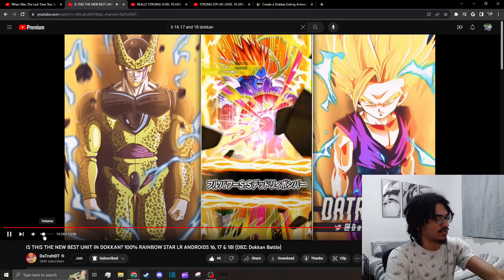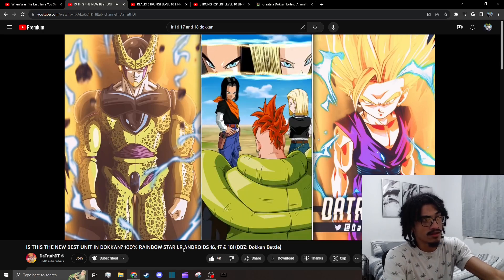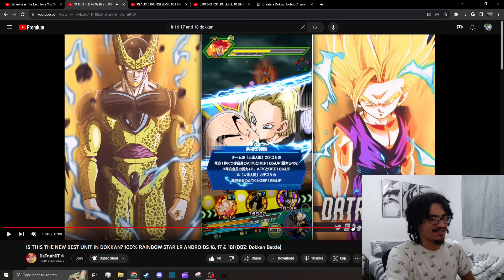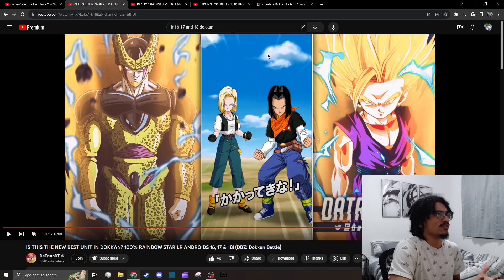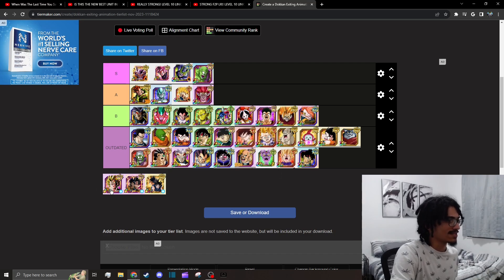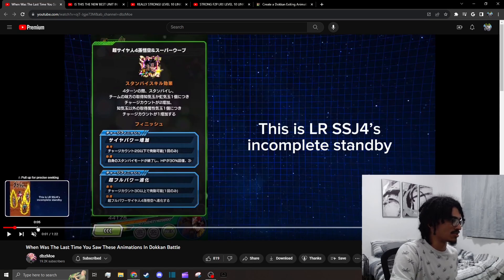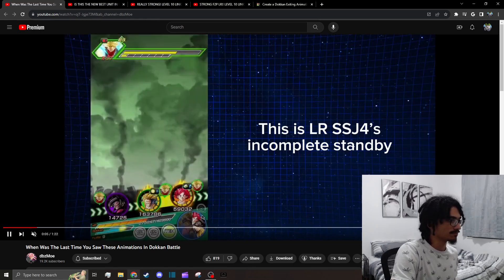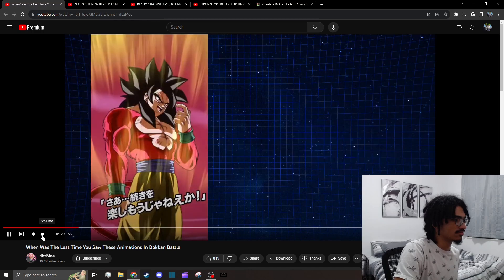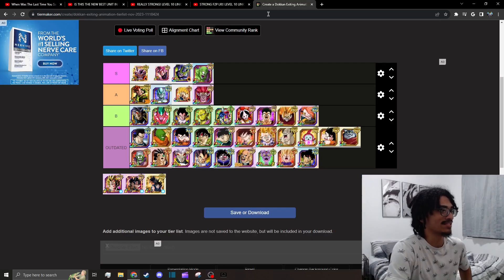16's exit doesn't have voice acting, but it's just them flying down — short and it looks good. At least it's not just fading into a widescreen, which is the recurring thing with B tier and all the outdated cards. Now for the incomplete standby exit animation — shout out to DBZ Moe. It does have voice acting. It's quick and straight to the point, and it's an actual animation.